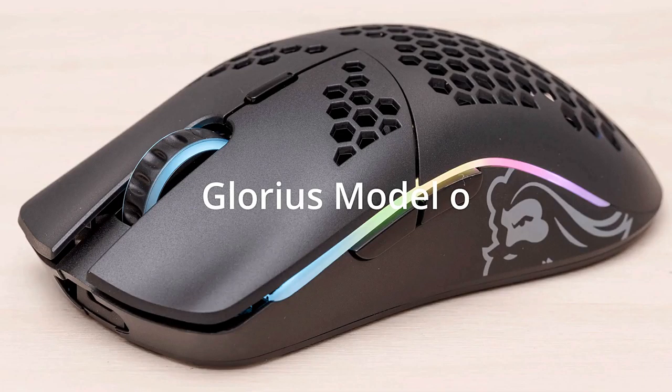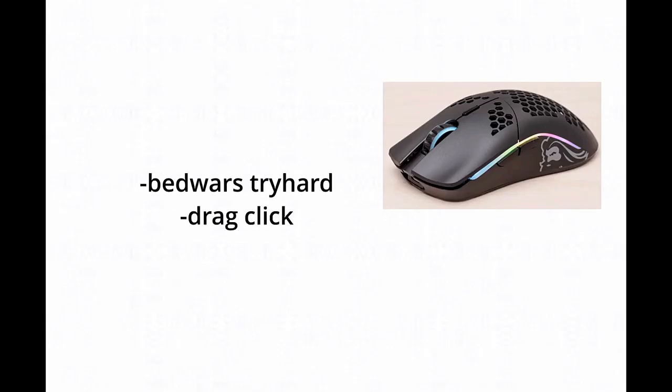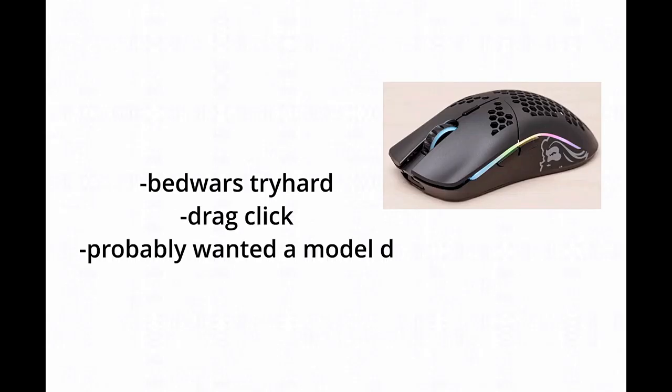What your favorite gaming mouse says about you. Glorious Model O: red words try hard, drag click, and probably wanted a Model D.